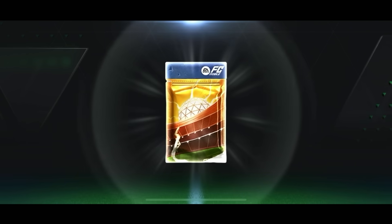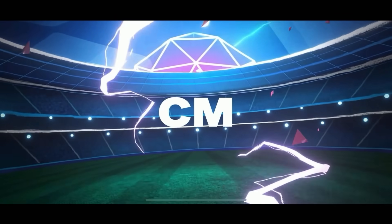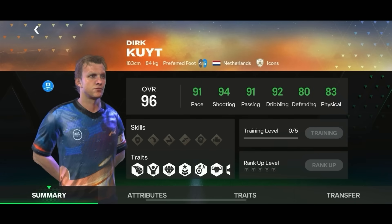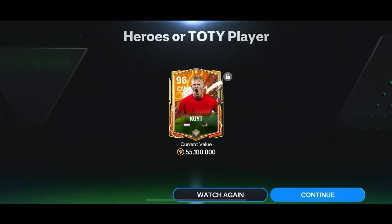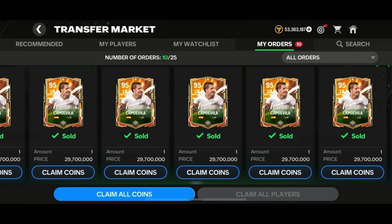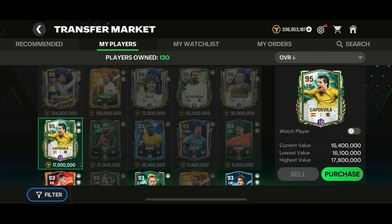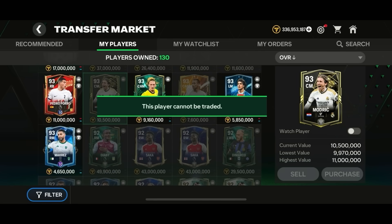I also forgot to mention some earlier investments where I made a 40 million coin loss - not all investments were successful. The next pack from the exchange gave me Dirk Coit, a 96-rated card. He looked solid but was only going for 52 million coins at the time, and I ended up selling him for around 45 to 50 million. I sold all my Cap de Vilas for 29.7 million coins per card making a decent profit there, but overall I made a loss due to those two 96-to-97 exchanges.